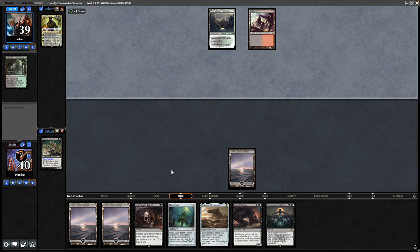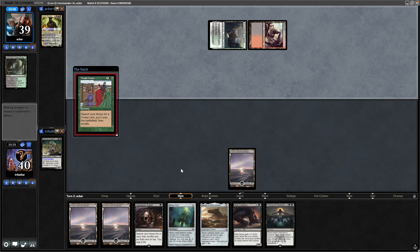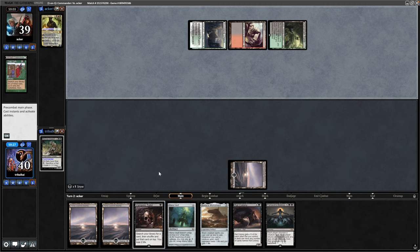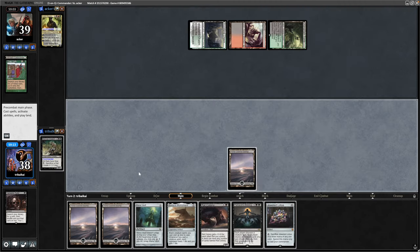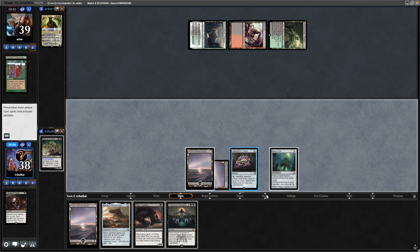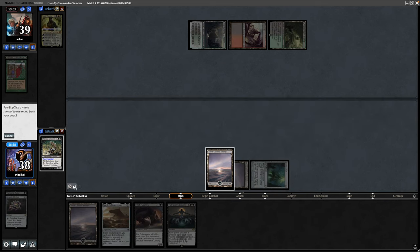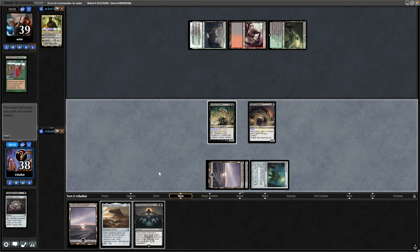We each just play out a land, my opponent goes for a Three Visits on turn two as you would expect from a lands matter deck. I've held up Vampiric Tutor because I'm wanting to go for the Jeweled Lotus to get Marrow-Gnawer out as soon as possible. So drawing into that, we drop the Jeweled Lotus and play the Mana Vault. Going to use all of the Jeweled Lotus mana and float some of the Mana Vault mana, and then play out a Rat Colony as well.